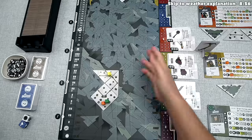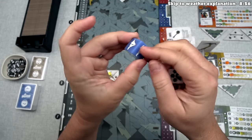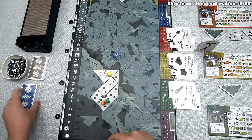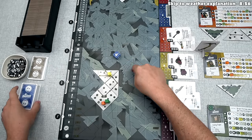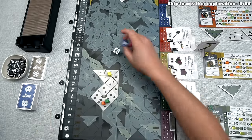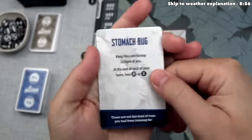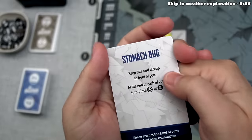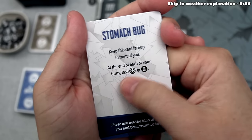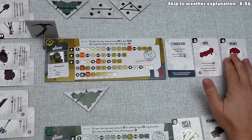Yellow has used all five movement, so now they roll the dice. They rolled an event icon, so they draw the top event card: Stomach Bug. Yellow must keep this card face up, and at the end of each of their turns, they lose one health or one food. That's certainly not a good situation to be in while climbing.